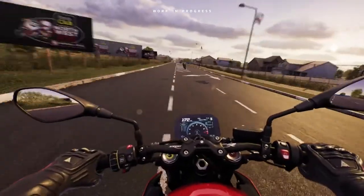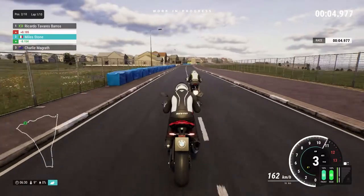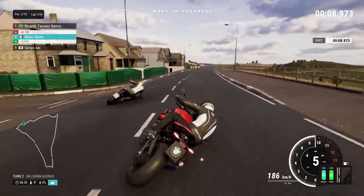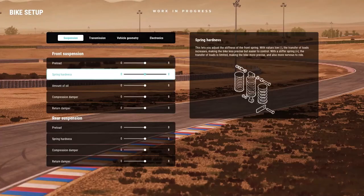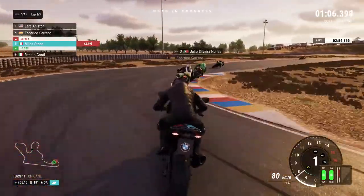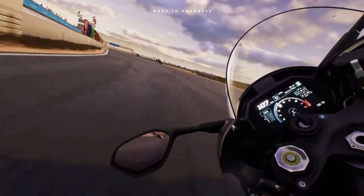For those who crave total control, the new user interface allows you to adjust and fine-tune various settings, granting you the freedom to set up the bike in accordance with your unique riding style. To offer you enhanced control over your ride, suspension customization becomes a strategic choice. RIDE 5 impeccably replicates the effects of your adjustments, ensuring the ultimate personalized racing experience.